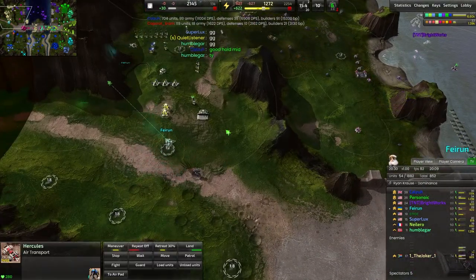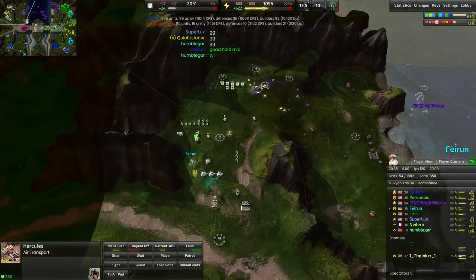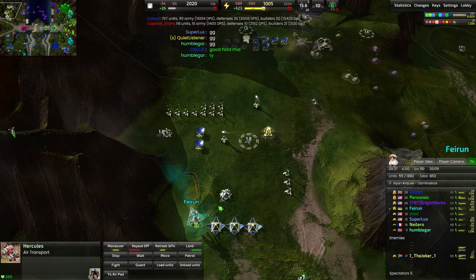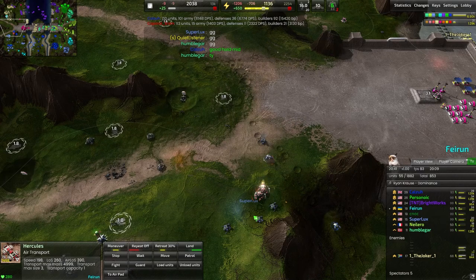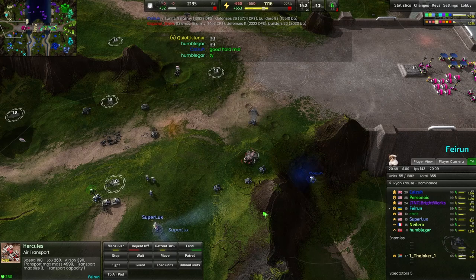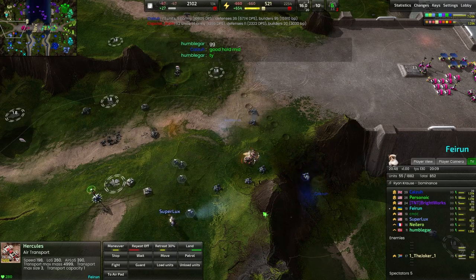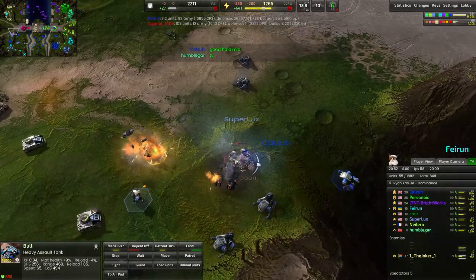Faerun continuing to move the commander around over here. No anti-air — and actually there was that bombing run, so I'm not sure why there's not anti-air. We really should see some. Bulls are just being tickled down by whatever units can kind of walk in this direction here.